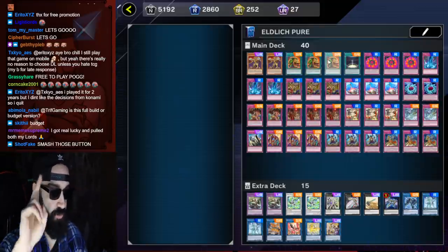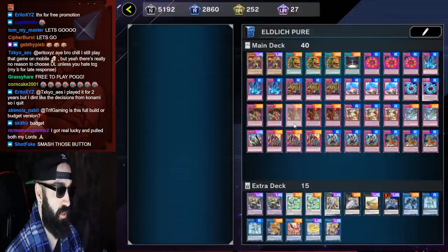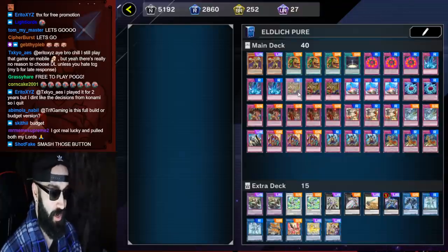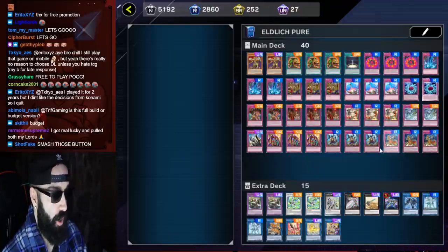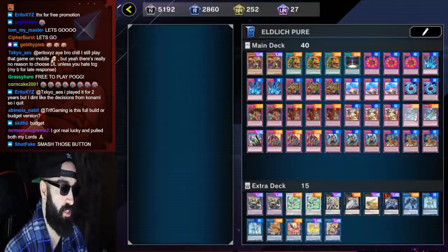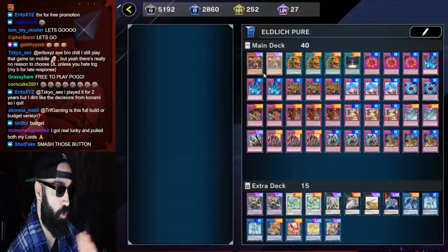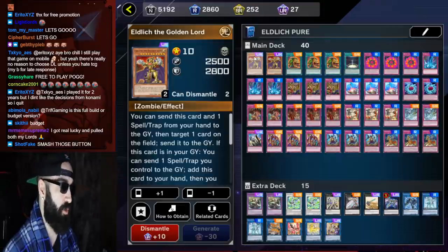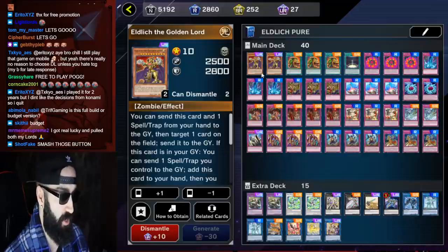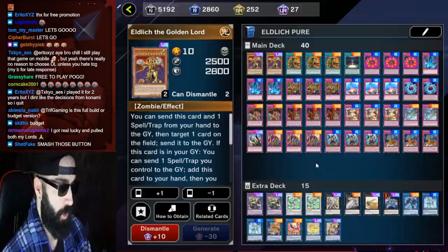For all new players: this is not like Duel Links where your traps are passive. If you go second and set five traps, it doesn't matter what board the opponent has — you're going to destroy their board. These are go-second traps, not go-first traps. So you don't want to play cards like Summon Limit or Emptiness; you only want traps that are go-second specific. We made sure to play as budget as possible by prioritizing SRs over URs — there are no URs in the deck aside from Golden Lord.